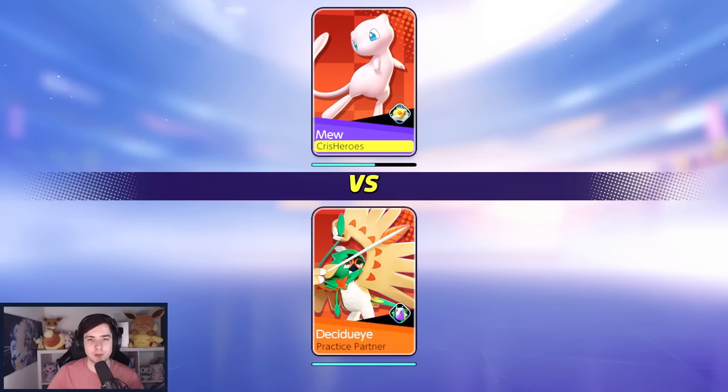Mew does a lot of damage with that experience, and blue buff is insanely strong on Mew. If you go Sentry Area, there's a high chance you'll have a lot of blue buff.